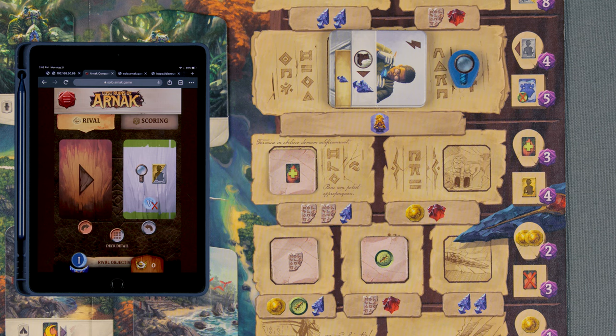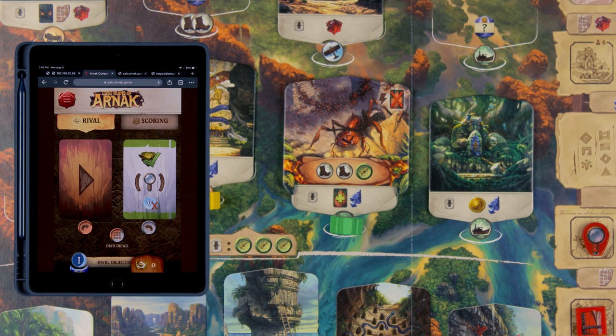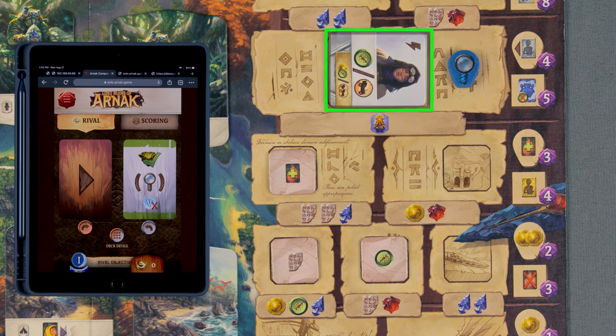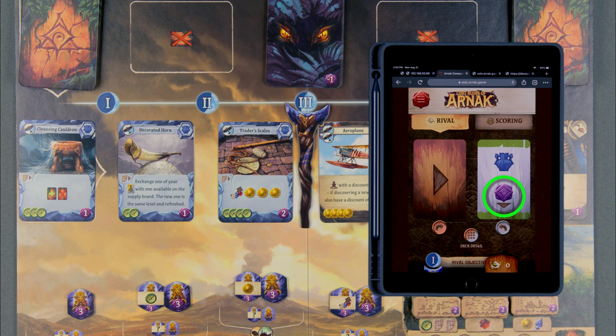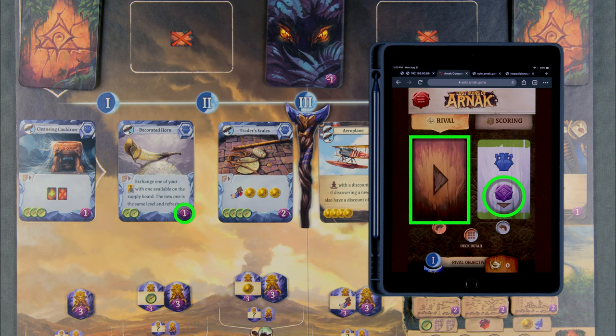On the snake temple assistant rescue spot, remove the top assistant in addition to one from the supply board. Overcome a guardian: Overcome a guardian at a site occupied by a rival archaeologist — choose the topmost site and use the decision arrow for ties. If there are no rival archaeologists at a guardian site, then research instead; in this case the rival does not take an assistant from the supply board but will take one from the rescue spot on the snake temple. Buy an item or artifact: Based on the down or up arrow, take either the lowest or highest point value card and place it on the rival's board. If there's a tie, use the decision arrow. Then refill the card row.